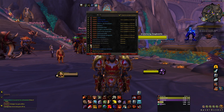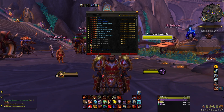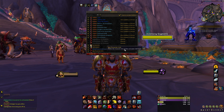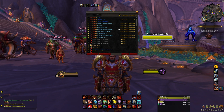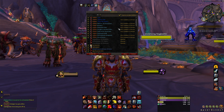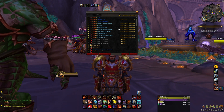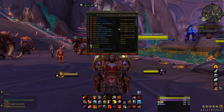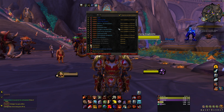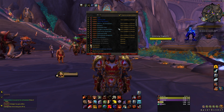I'll go down the list and show you guys what I'm using. If there are any I can export, just go down to the bottom of the description and copy and paste. I don't use much — I like to keep my stuff simple. I like to be able to see my character when I'm playing. I've seen some videos where there's so many things on screen, but I mainly focus on the important ones for PvP.